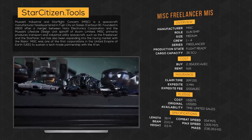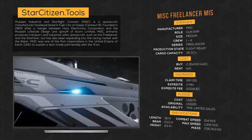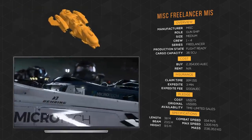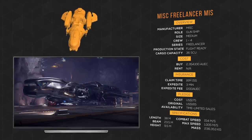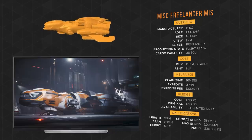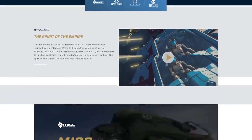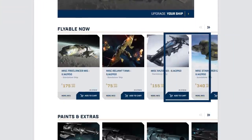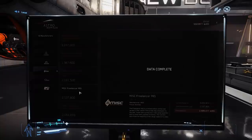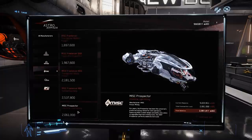MISC is the only human spacecraft corporation to sign a lend-lease agreement with the Xi'an, agreed to in a closed-door conference in 2910. The Freelancer variants include the Base Long Range Cargo Hauler, the Exploration variant Durr, the Heavy Cargo Hauler Max, and the Gunboat variant MIS. The Freelancer MIS is for sale on the Pledge Store for $175 for a limited time, and available in-game at Lorville's New Deal for around 2.5 million Alpha UEC, though it is not available to rent.